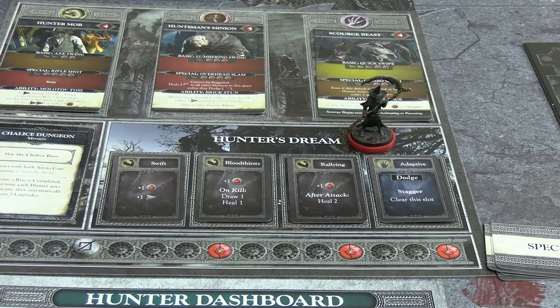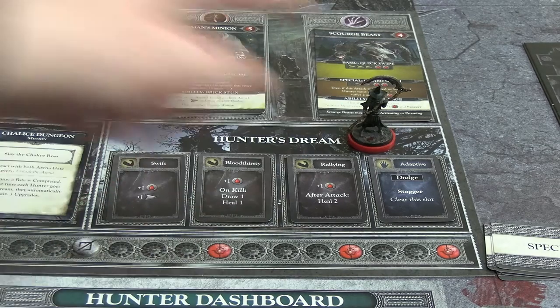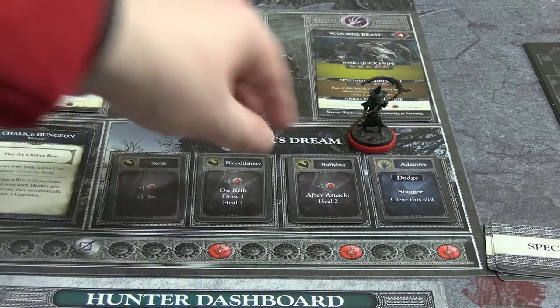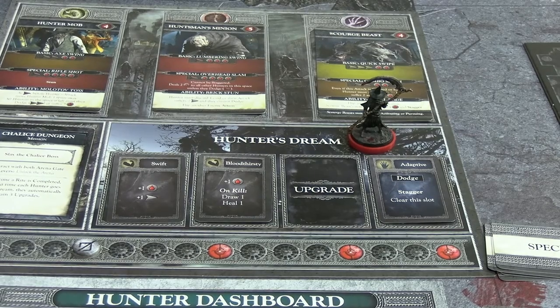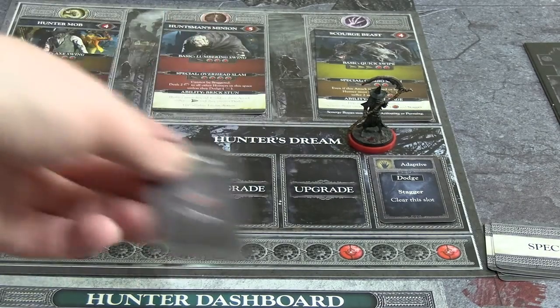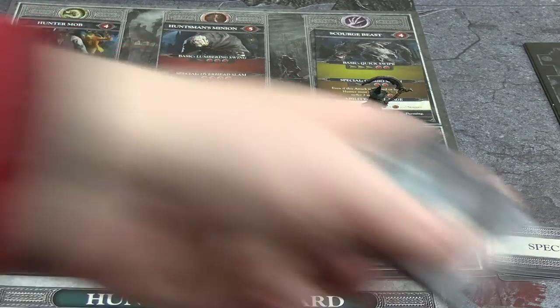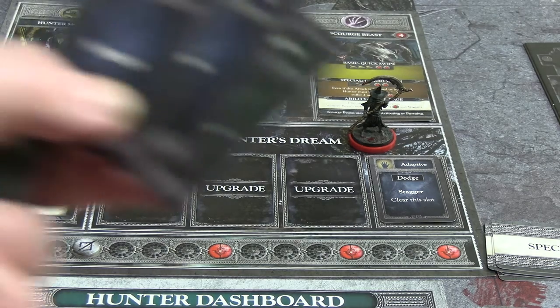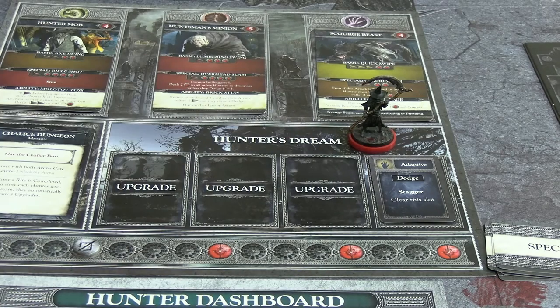Here's the Hunter's Dream - we can spend blood echoes on upgrade cards. For one blood echo I buy Rallying: plus-one damage, and after the attack kill, heal two. I also buy Bloodthirsty: on kill, draw one and heal one. And Swift: makes scythe attacks faster with plus-one damage. Because I took three cards, I need to discard three from my basic deck - I discard two staggers and one dodge, since the enemies I've selected don't respond well to stagger.